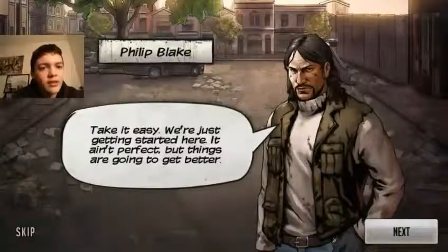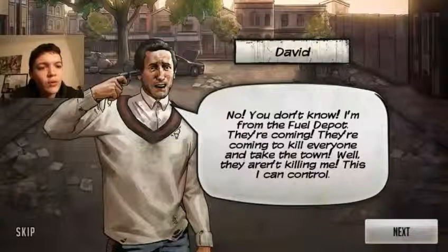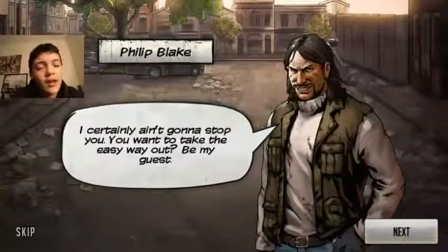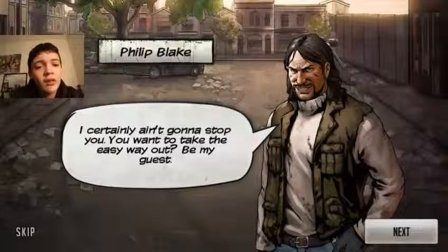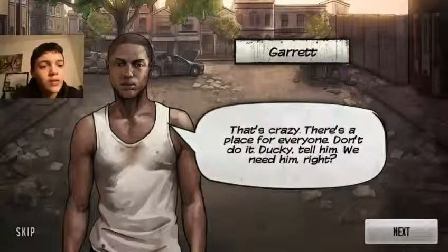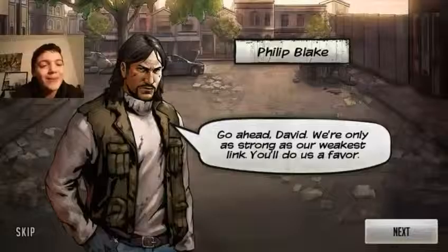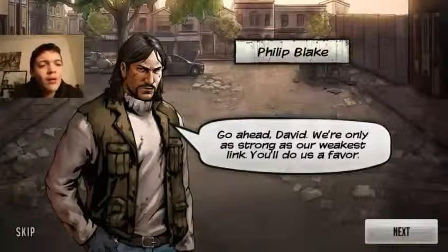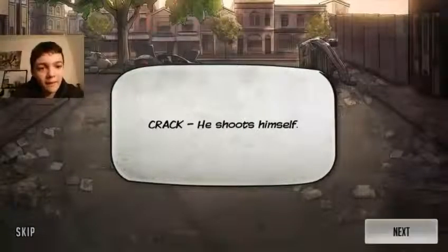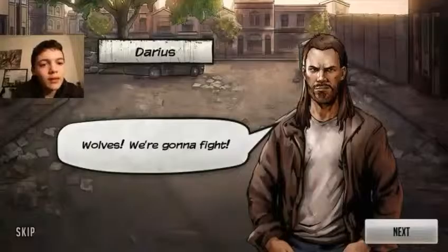Take it easy, we're just getting started here. It ain't perfect but things are going to get better. No — you don't know. I'm from Fuel Depot. They're coming to kill everyone, take the town. They aren't killing me. I can take control. I certainly ain't going to stop you — you want to take the easy way out? Be my guest. That's crazy. There's a place for everyone. Don't do it. Ducky, tell them — we need them, right? I'm okay. We're only as strong as our weakest link — you do us a favor. God help you all. Shoots himself.